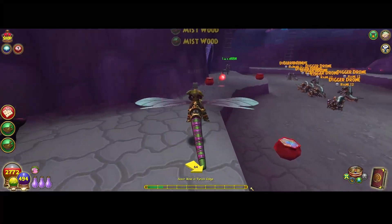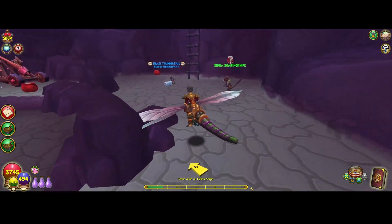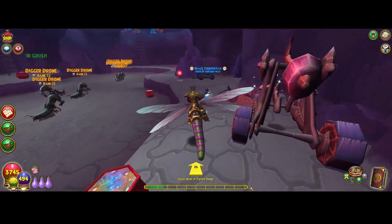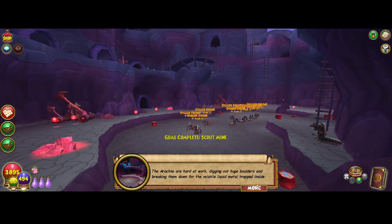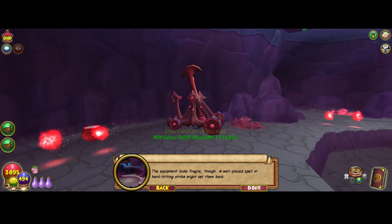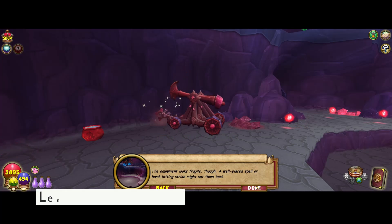First, I'm going to grab some health just in case we get dragged into a fight. So let's scout the mine, which is over this way. Sounds good to me. The arachnid are hard at work, digging out huge boulders and breaking them down for the volatile liquid metal trapped inside. The equipment looks fragile, though — a well-placed spell or hard-hitting strike might set them back.